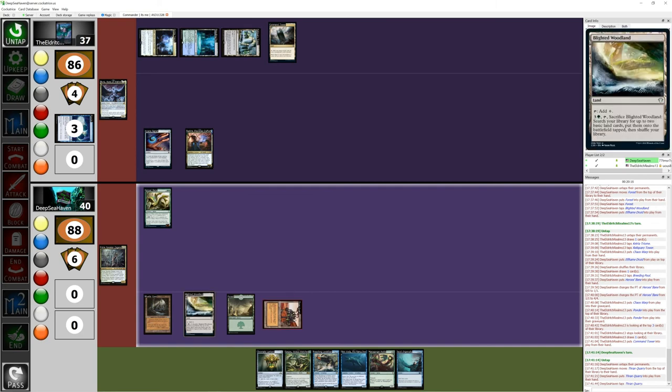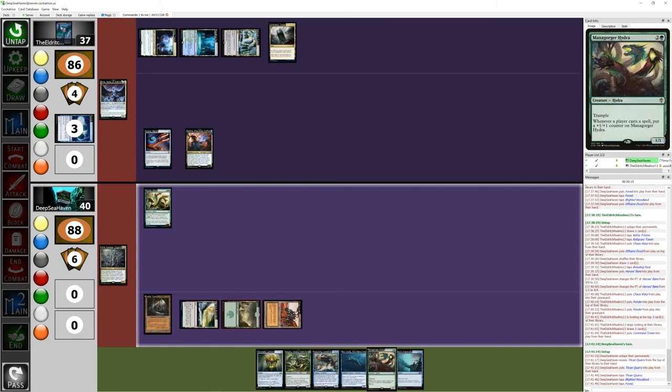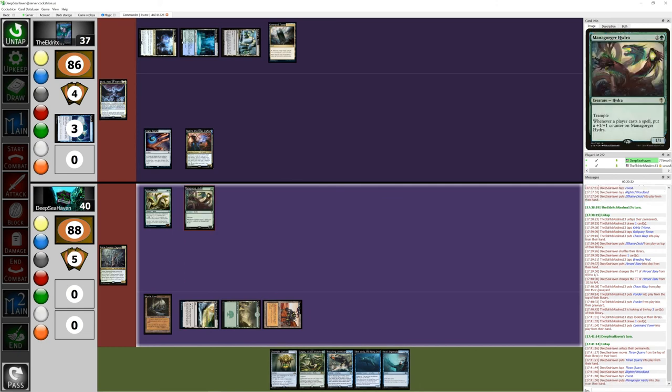This is the point in the game where things are going to get a little aggressive on both sides of the battlefield. I'm going to play my Hydra. It has trample. Oh, I have a friend — wait, that's not a friend, that's a threat. Whenever any player casts a spell, put a +1/+1 counter on him. Yeah, I don't like that — you should stop that. Leave my Hydras alone. He's not that big yet. That's the problem. Now I'm going to pass.